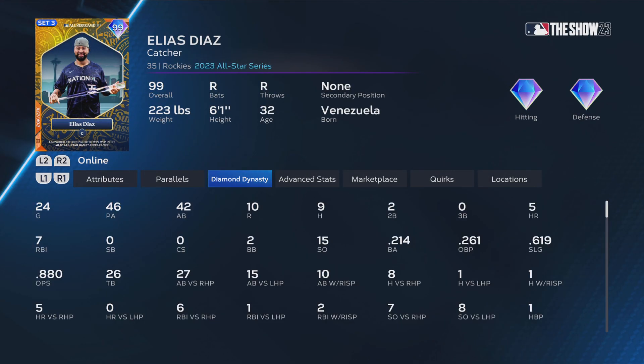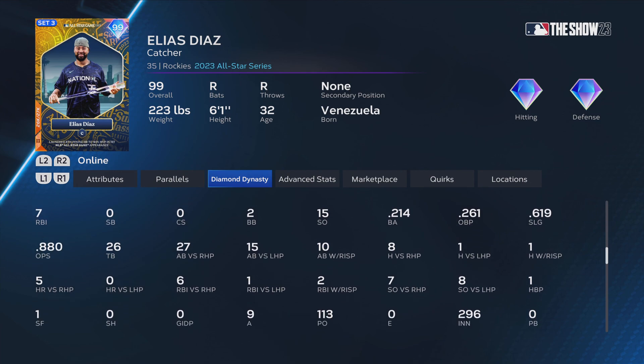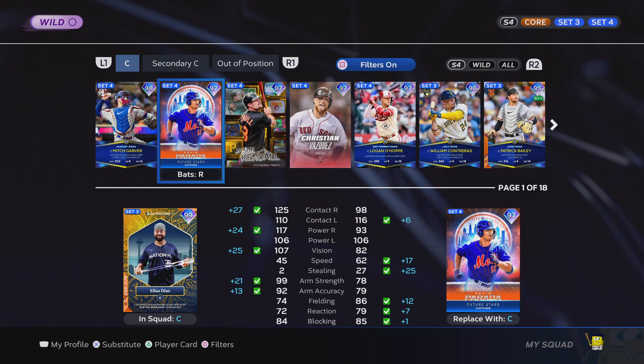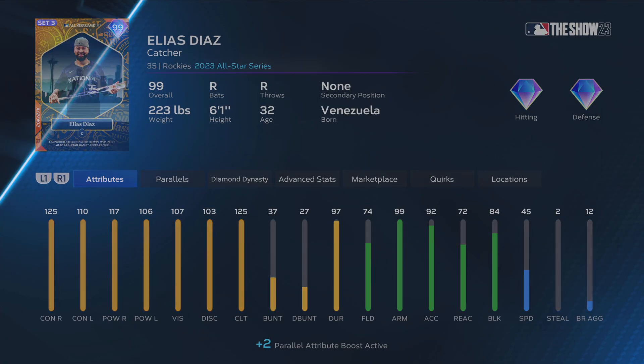I do pretty good with him. These are my online stats with Elias Diaz — pretty good, except for the batting average right there at .214. My old catcher was Patrick Bailey, a switch hitter, but his hitting stats weren't that good. That's why I went out and bought this Elias Diaz.